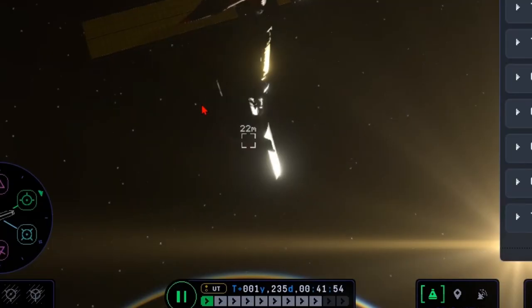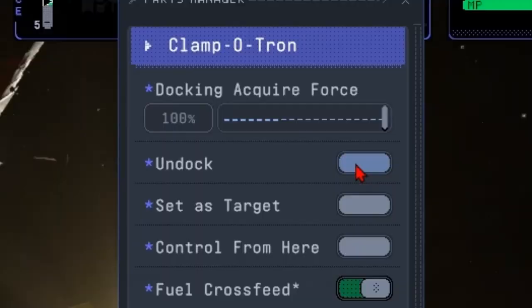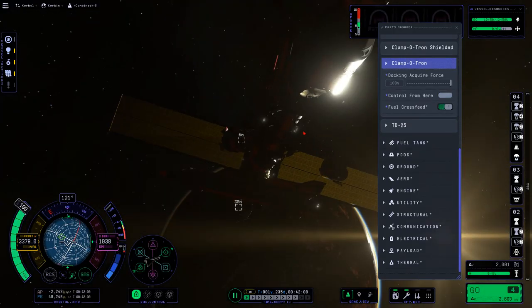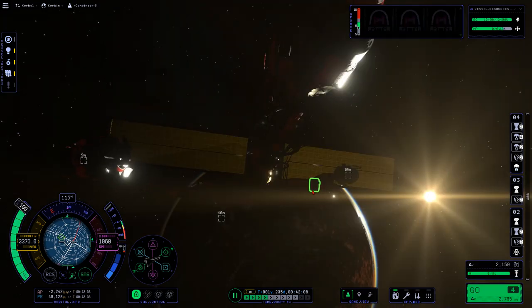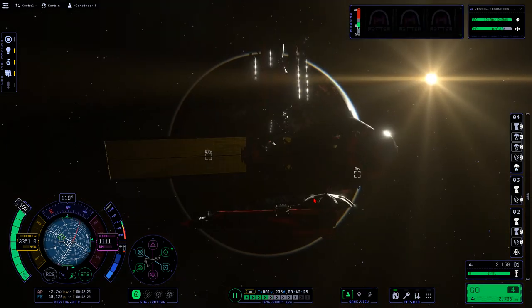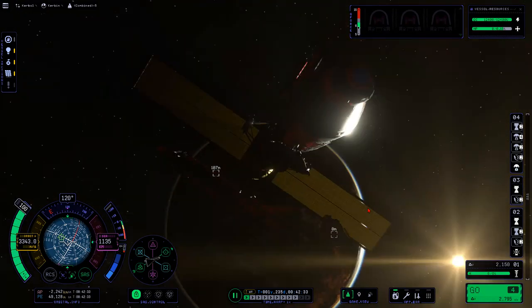If we separate this lower stage — bam! As you can see, these separate but they're still docked. So I found out how to fix the glitch: we actually have to undock these. Engage a little bit of time to get that solar panel out of there. There we go. And now all we have to do is just re-dock them.